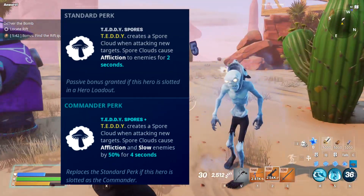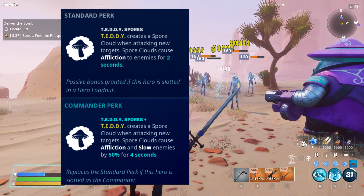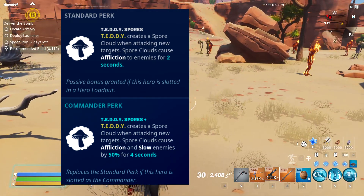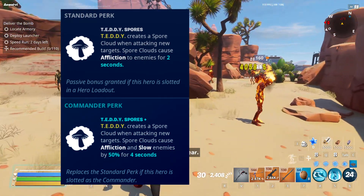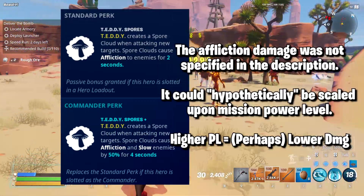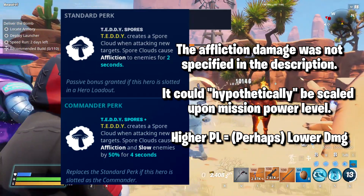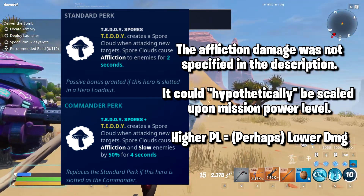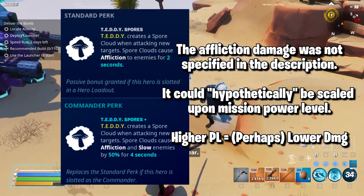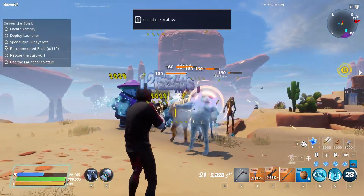Here is the difference between the standard and the commander perk. The standard one has the spore clouds apply affliction to enemies for 2 seconds, which feels a little short. However, in commander perk, an additional status effect also applies with affliction — a 50% slow — and the duration is twice as long. The affliction damage could scale upon the power level of the mission you play, dealing a lot of damage at lower and mid power levels but less at the highest. I would pretty much consider the affliction status effect still being a little weak nowadays.